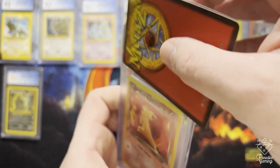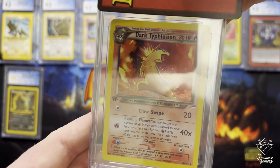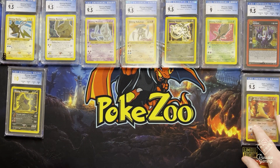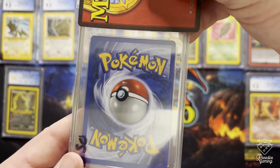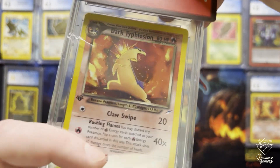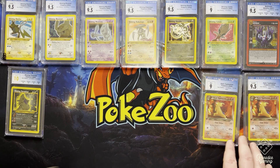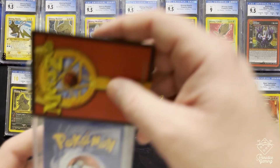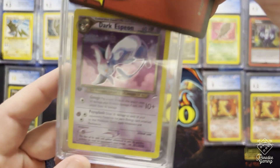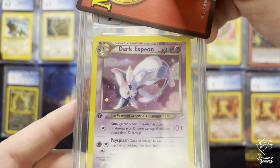Here are some of the non-Shining cards. We got a Dark Typhlosion — that's a beautiful card. Really awesome art. I love the Neo sets' art in general, not just Destiny. We got a 9.5 on that, pretty solid. Here's the next one — looks like some edge wear for sure, surface maybe. Centering doesn't look too bad but it's a 9. So I got two of those. And here's another one — centering looks a little off. But it's a Dark Espeon, another beautiful card. Absolutely beautiful. Love Espeon. It gets a 9.